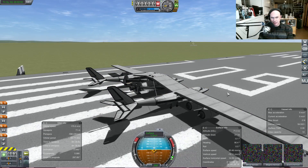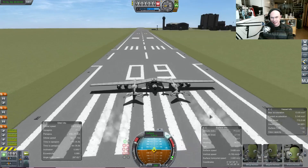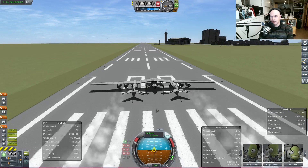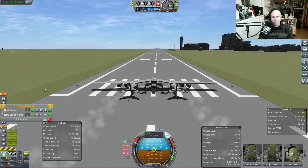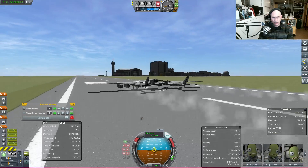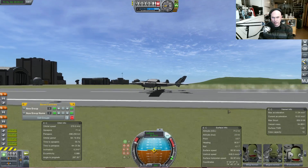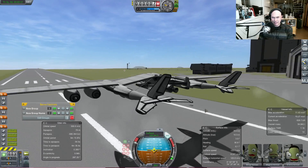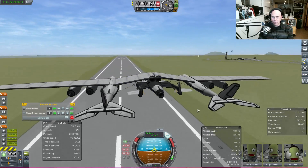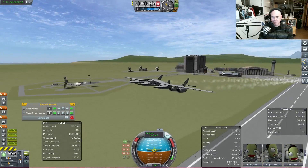Throttled to a hundred percent — this thing takes off fantastically well. I've got orbit surface info up and I'm bringing up my servo controls. It rotates really early on just fine. Look at that — let's bring the landing gear in.